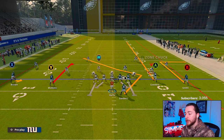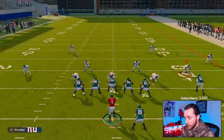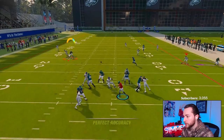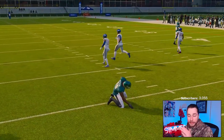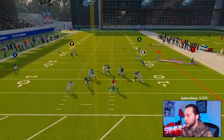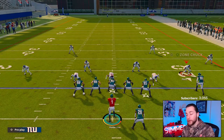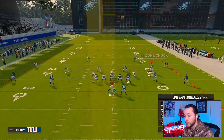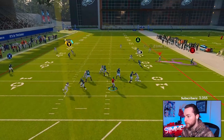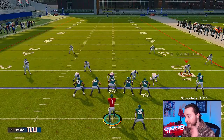Let's run this combo. That dig or stop route — you can call it whatever you want. If you buy time and you're patient, that safety is going to break. On All Madden it might be a little glitchy, but I'll freeform this to the inside, away from the defender. I have a whole freeform video — I'll leave that in the top right. Click that link if you want to learn how to freeform. It's a simple thing, but you definitely want to freeform — inside shoulder throw right there.